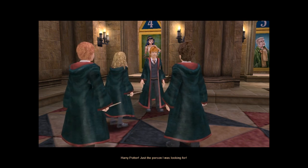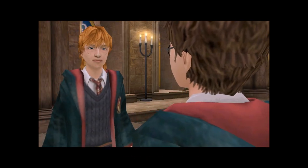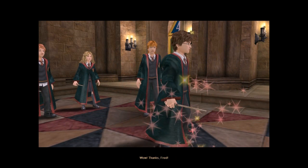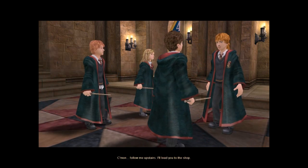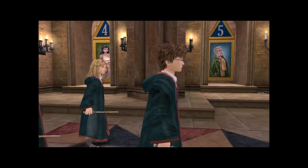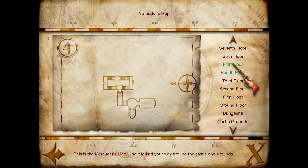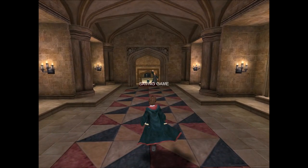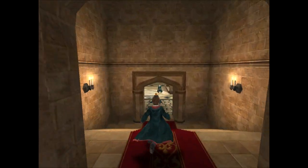Harry Potter — just the person I was looking for! Hello Fred, where's George? Upstairs minding the shop. Early Christmas present for you Harry — it's the Marauder's Map. It'll help you find your way around Hogwarts. You can press the Tab key on your keyboard to bring up this map at any time. Come on, follow me upstairs, I'll lead you to the shop. So now you've got the Marauder's Map — it's like the map from the book and the film, shows you the castle.